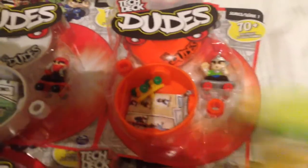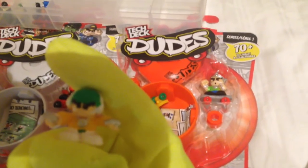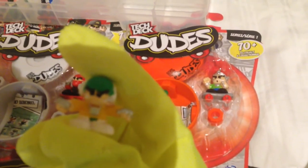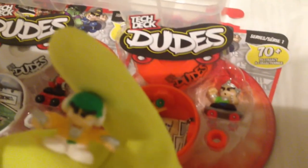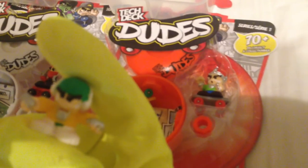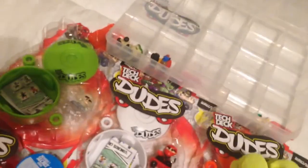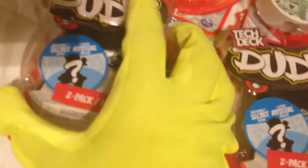This guy's got brass knuckles — or I guess he's got a bunch of rings. His name is Fresh Felix and he is in the Money Mob. Now if you got a pack that shows this guy Grills, you're gonna get Fresh Felix.